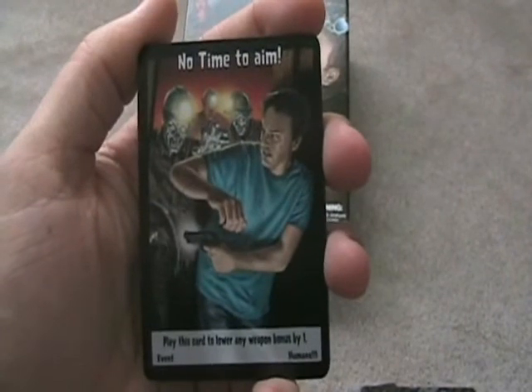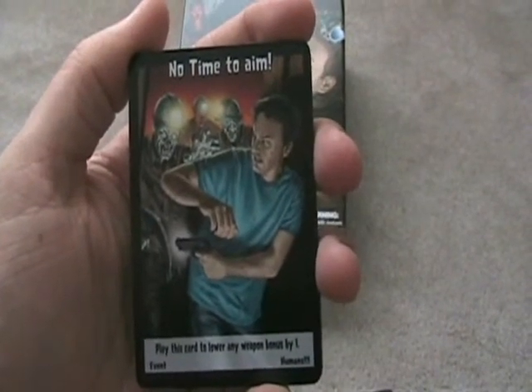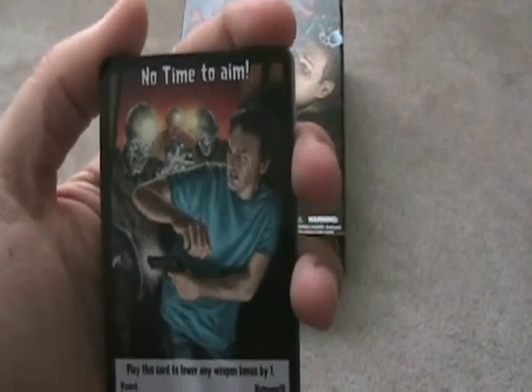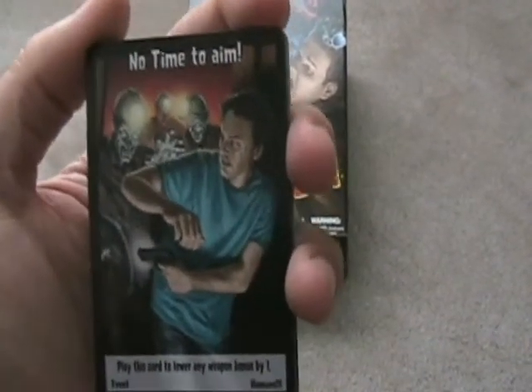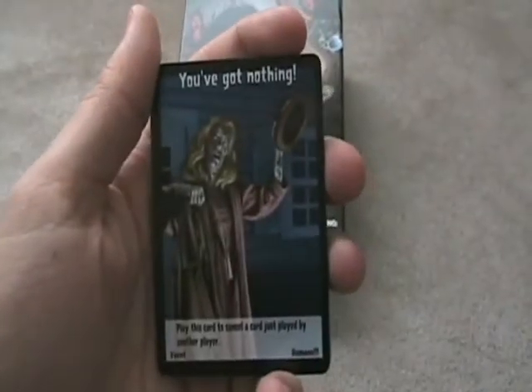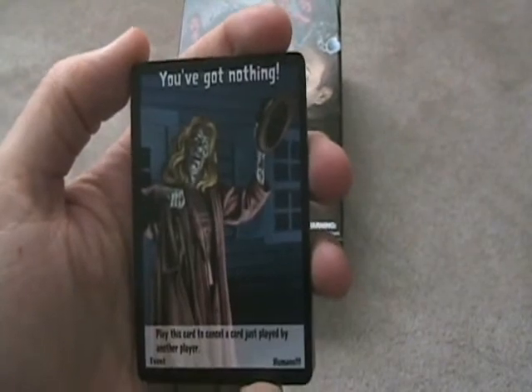No Time to Aim: play this card to lower any weapon bonus by one. This is an awesome card. If someone's attacking you, you can play this card and hurt them, hopefully, so they won't kill your zombie. You've Got Nothing is one of those cancel cards — always love cancel cards.